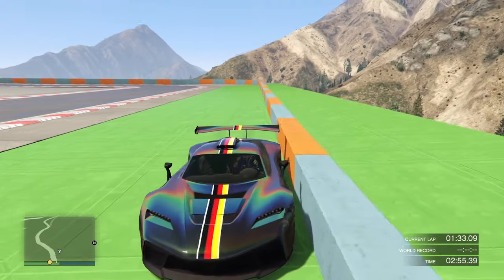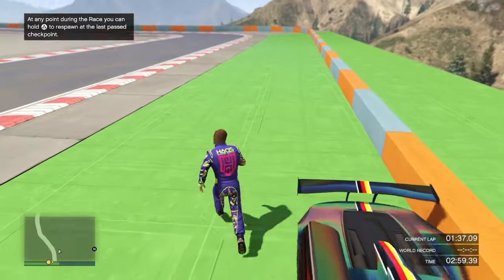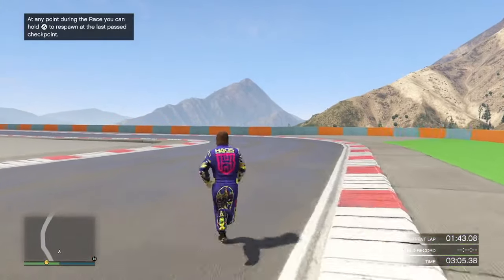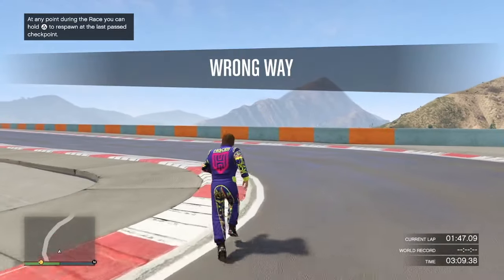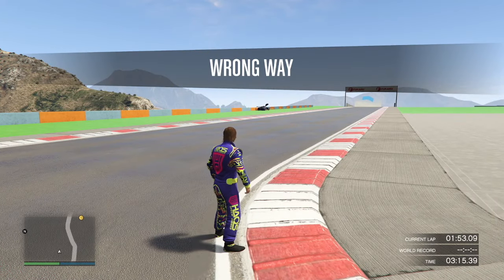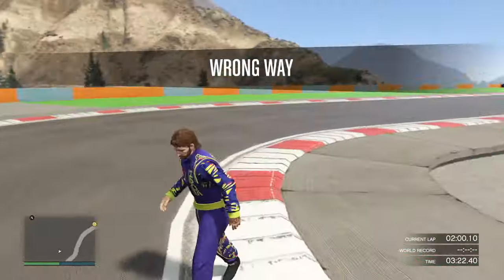We can actually hop out of the car because we're in GTA mode. What you can do is go right from here — you're gonna keep a lot more speed going when you come from this curb. Push right out to the wall there, because again that's more of a straight line ahead, and you can kind of arc your turn.